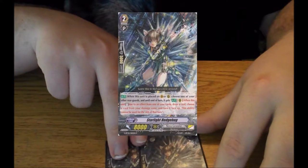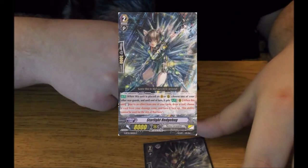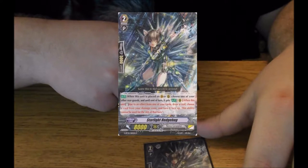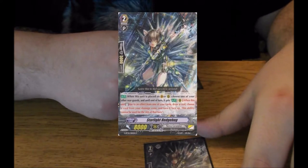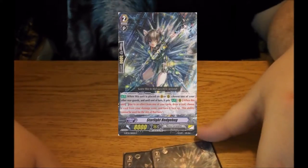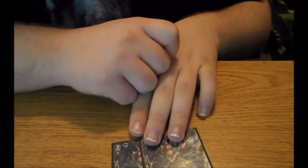Not yet — I have one more that I run as filler for the Grade 2 lineup, which is Starlight Hedgehog. When it's placed on a van or rear, choose one of your rearguards and stand it. When this unit stands due to an effect from one of your cards, draw a card, choose a card in your G zone and turn it face up. This skill can only be used once per turn. That's the Grade 2 lineup — again, this is just filler. I can easily replace this with another Cool Hank.